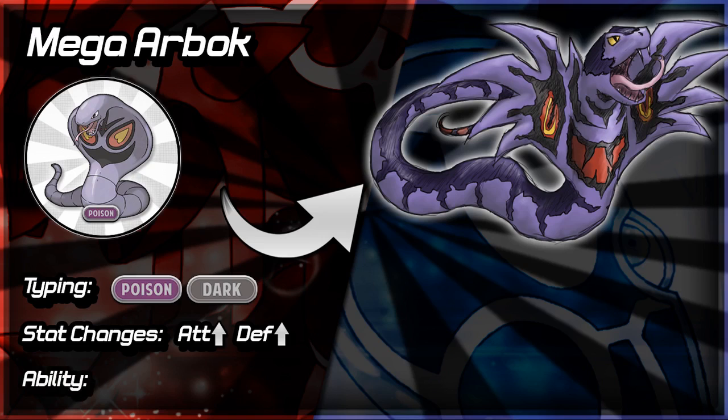Ability-wise for Mega Arbok, I've picked out two abilities. First one is Contrary — the ability that Malamar got — which means all stat changes do the opposite. So if you had Mega Arbok out and they sent Garchomp in, instead of lowering your attack by one stage it would raise it by one stage. Obviously Arbok has Coil, but Contrary with Coil is not very good at all, so it might have to be used in a different way than a normal Arbok if you had Contrary as Mega Arbok's ability.